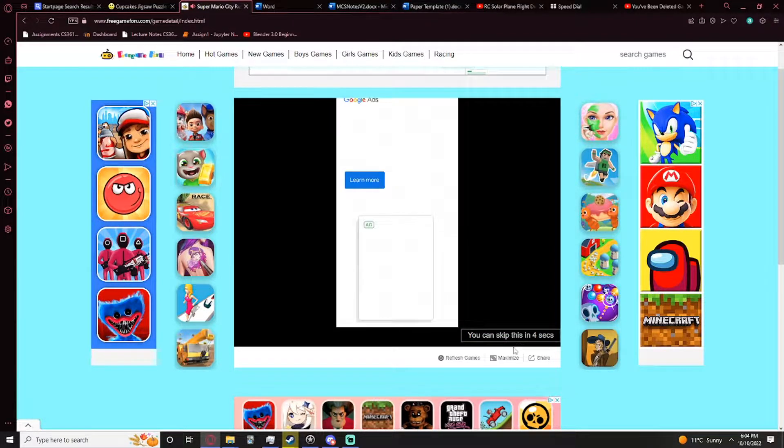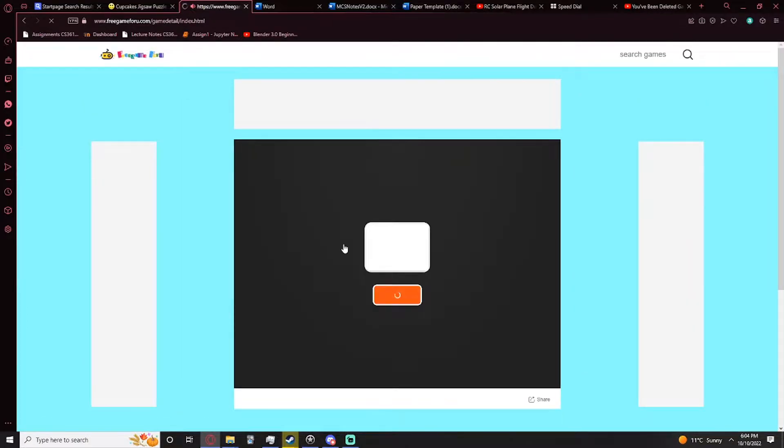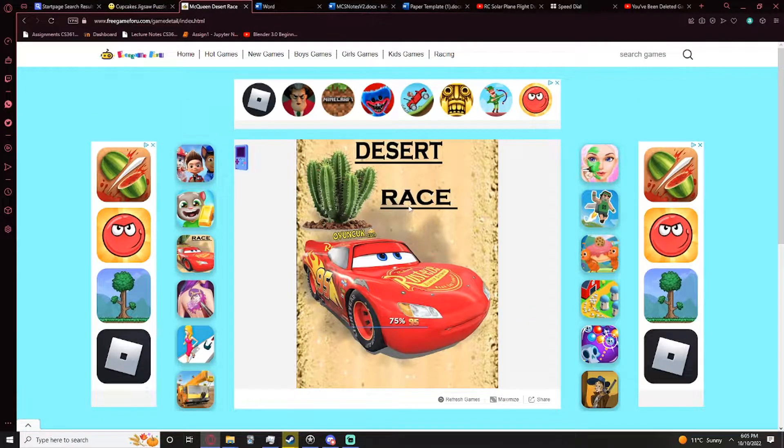Oh, another ad plays — okay, didn't see that one coming. Oh god, I got 79 — easy. Let's play some cars, let's see — desert race, let's see what this is like. Was the game ever gonna load? Where's this website — oh, youngcock dot com?! What is that?